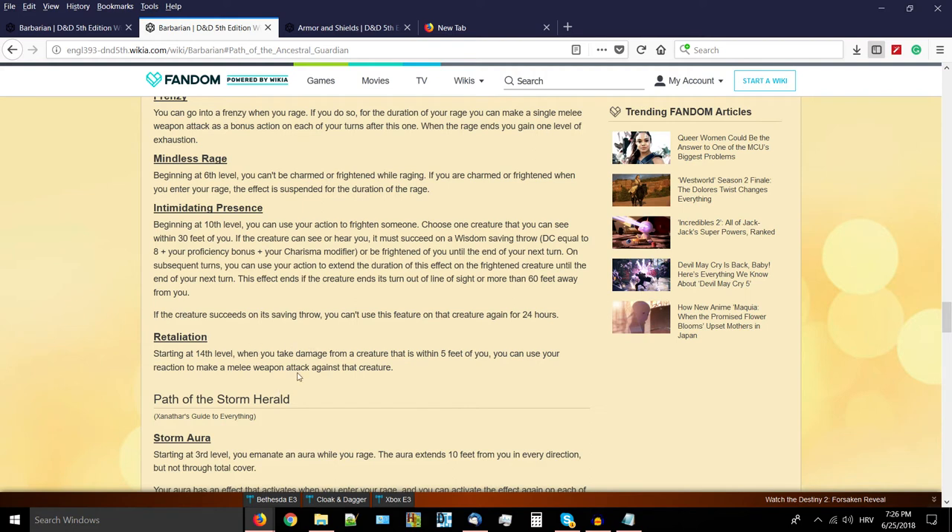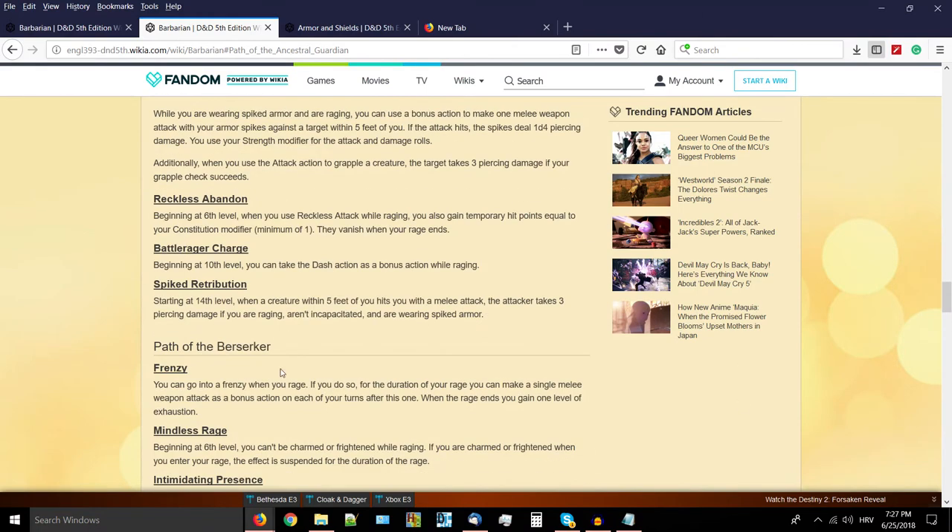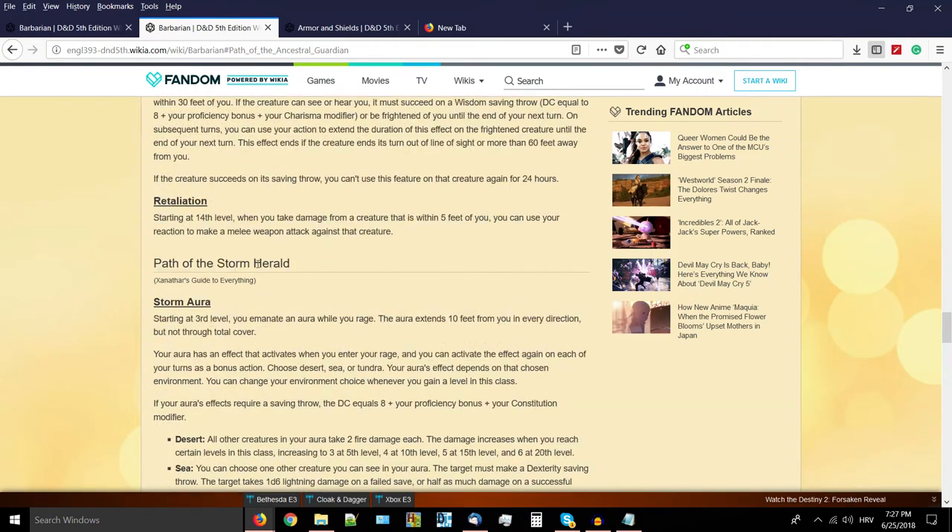Retaliation at level 14 is insane. When you take damage from a creature within 5 feet of you, you can use your reaction to make a melee weapon attack against that creature. Combined with the Sentinel feat - which gives you a reaction attack when a creature within 5 feet attacks somebody else - this is the class to take Sentinel feat with. Retaliation triggers when the creature attacks you, Sentinel triggers when it attacks someone else. Plain and simple, that's about it for Berserker.